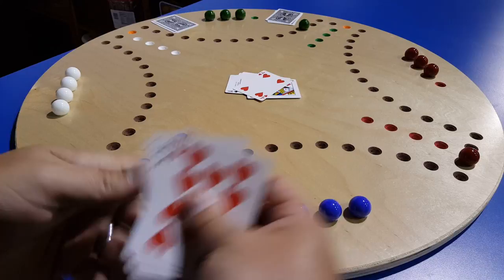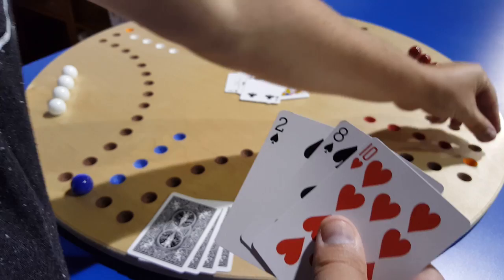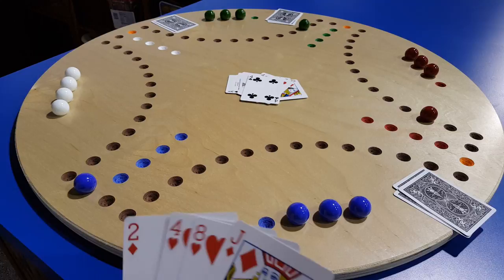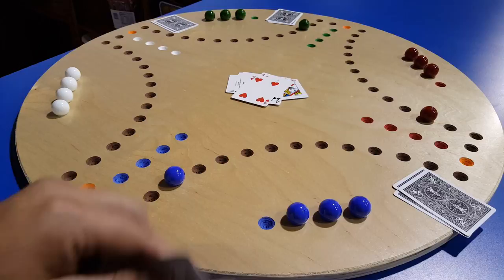Red also has a four and wants to get closer to home instead of going all the way around the board, so they're going to play their four and back up. Blue is probably going to want to back up too, so they use a four and back up as well. That puts blue in a good spot.